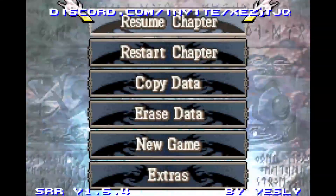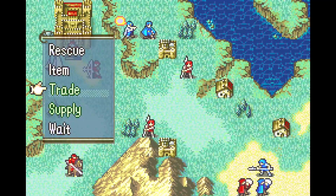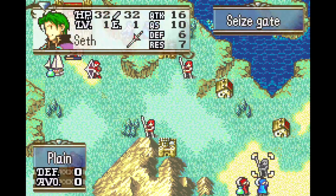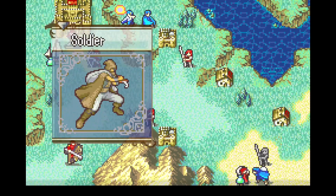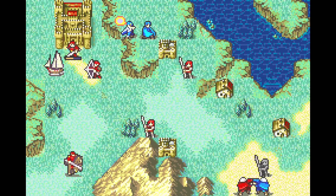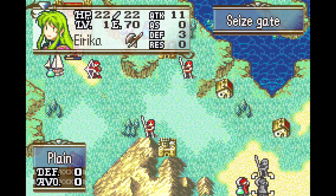This hack just makes it so you can steal with a full inventory. So if I go ahead and fill up Erica's inventory — I've transformed her into a thief now — and I can still use the steal command that you would not normally be able to do. I think it just gets sent to the convoy.